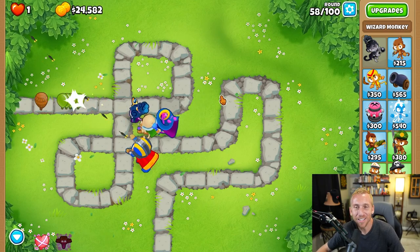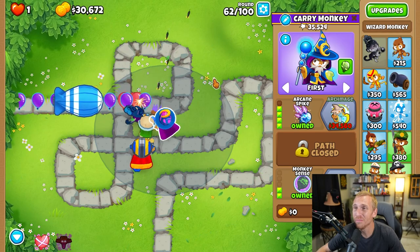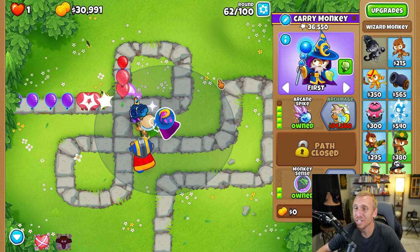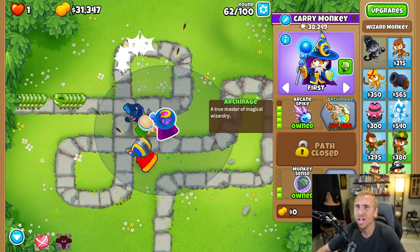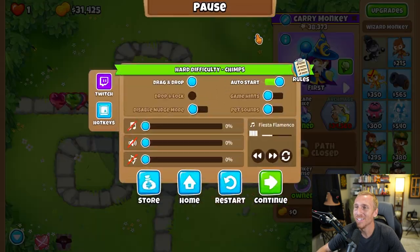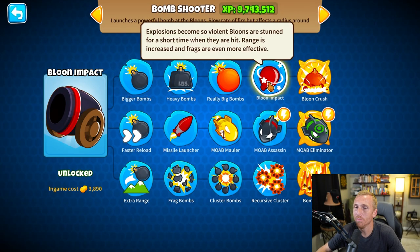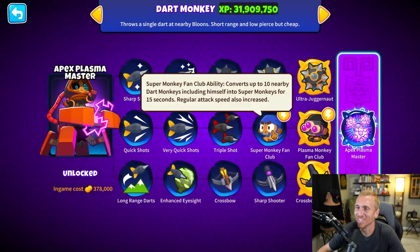We're on round 62 with only $30,000 and I need $2,000 more on this round alone. We still have a lot of Bloons left, so let's hope we can do it. I didn't even do my math correctly — we need $34,000. Wouldn't it be funny if something like the Bomb just had a random cape popped on the back that you never even noticed?